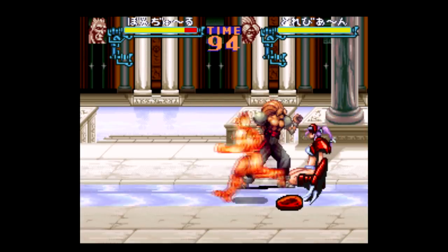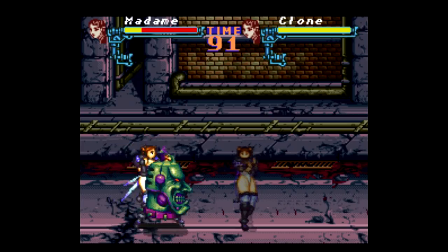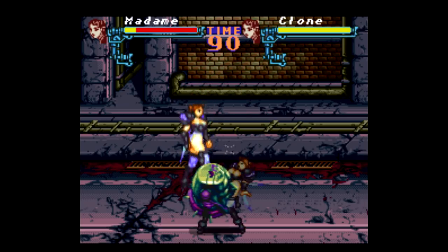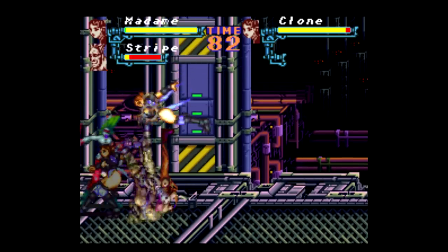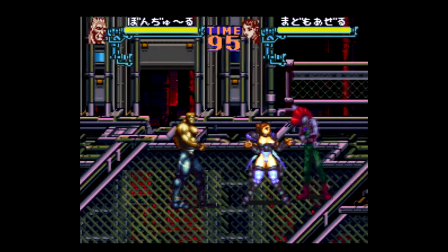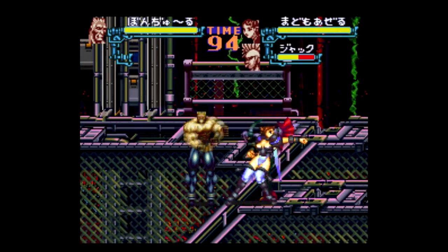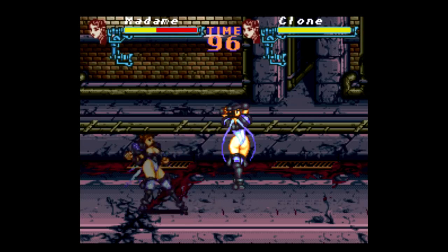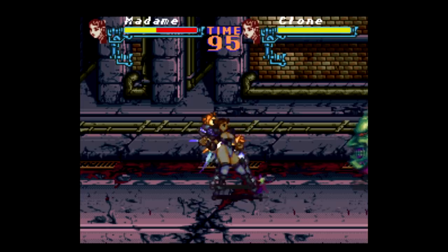The actual gameplay is as simple as most other beat-em-ups: Y to punch, B to jump, and hold R to execute an explosive attack that will set your enemy — or possibly yourself — on fire. There's also a way to stick your enemy's head into the ground and do a special move from there. The game is two-player co-op, but even in single-player there is one item you can obtain that gives you a partner to help out — almost like the dev team realized the game would be impossible on one health bar.